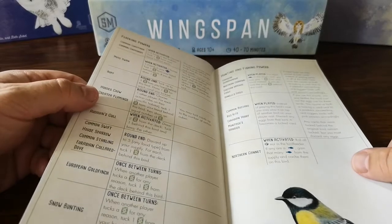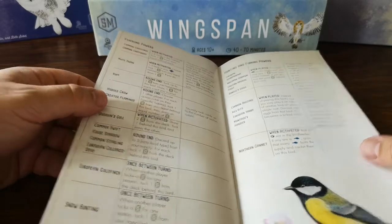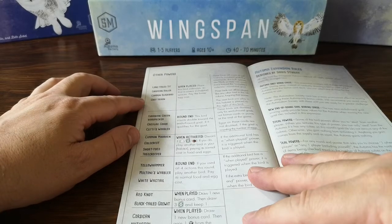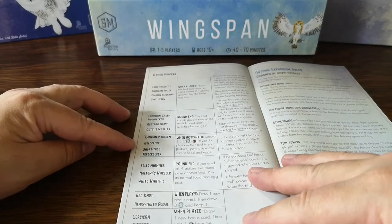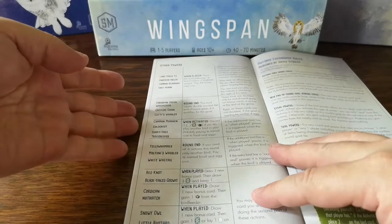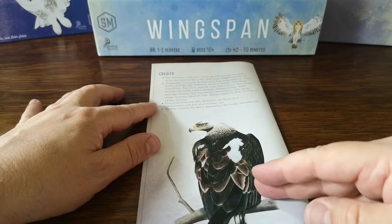Then some hunting and fishing powers: sparrowhawk - yeah, that makes sense - goshawk, eagle, buzzard, kite - get a lot of those in sort of mid to north Wales - the hobby, harrier, and the gannet. And then we've got some various random powers: long-tailed tit - a lovely beautiful bird - common blackbird, lovely singing all night long at the moment here in Europe. The roller, the heron, the woodpecker, the goose, the warbler, the moorhen, goldcrest, tree creeper, yellowhammer, warbler, wagtail, knot, godwit, nuthatch, owl, bustard, turtle dove. And then some nice new automata for solo play, and then some credits with a beautiful piece of artwork.